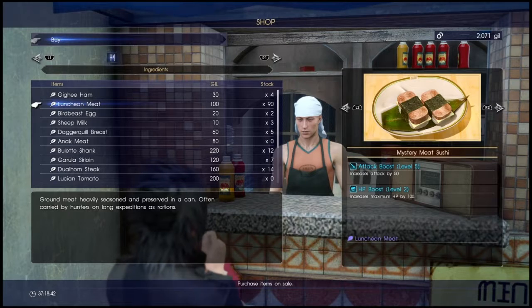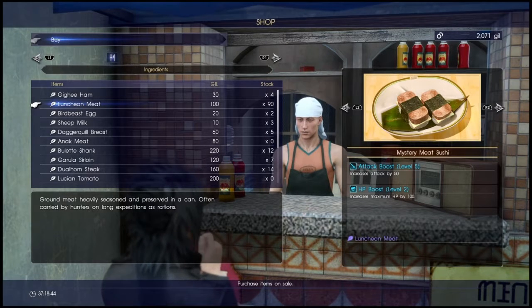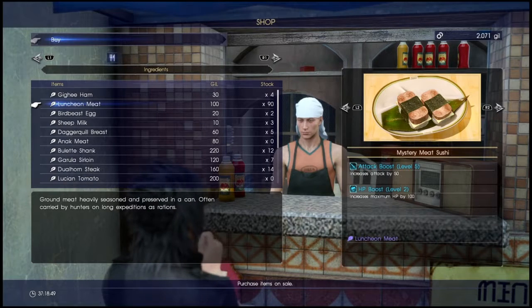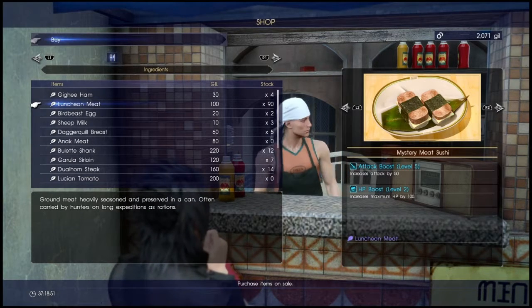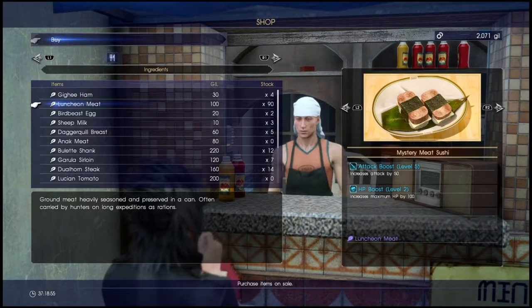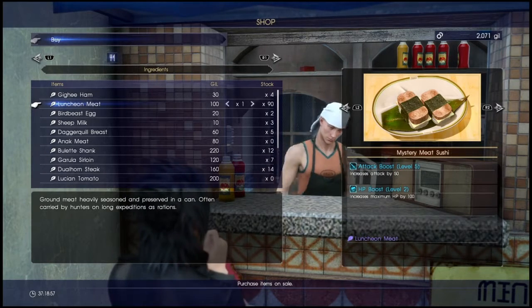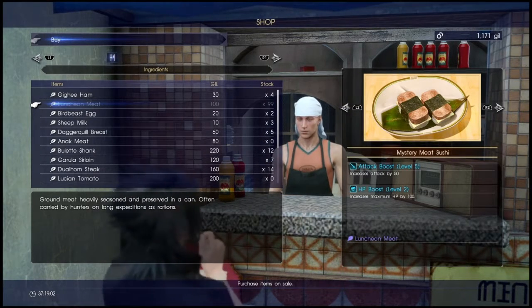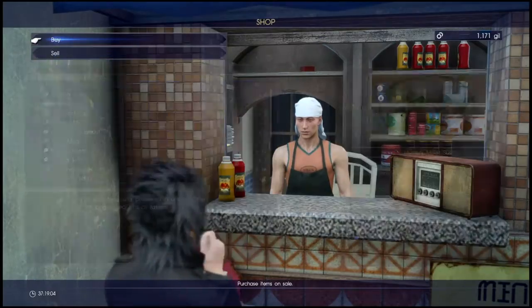The second option right here is luncheon meat and as you can see it's only 100 gil. I have like 2,000 gil right now because I did a lot of buying armor and weapons, but anyway it's 100 gil. As you can see I have 99 of them, so I'm going to go ahead and buy nine more just to fill up.